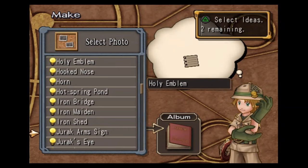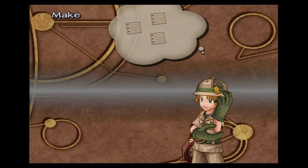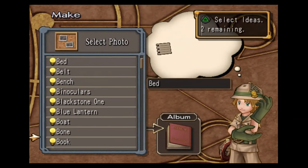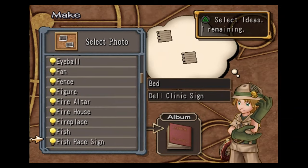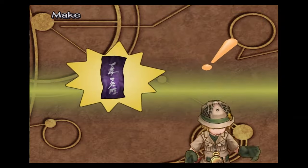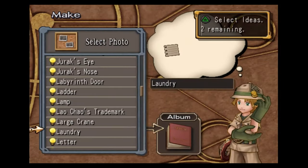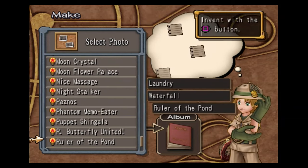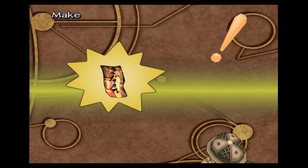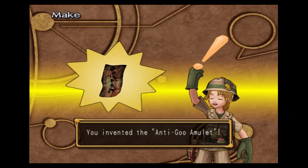You're going to get the holy emblem, saints writings, and jirac — this will get you the anti-curse amulet. You're going to get bed, the dell clinic sign, and the holy emblem — this will make you the antidote amulet. Laundry, waterfall, and ruler of the pond — this will get you the anti-guu amulet.